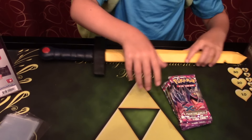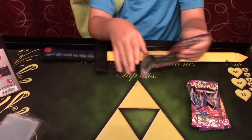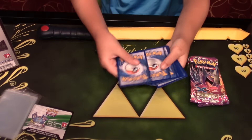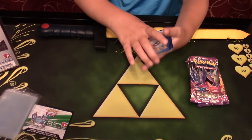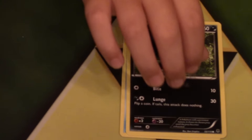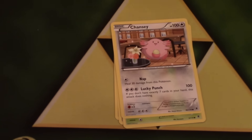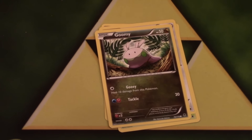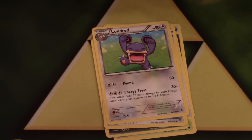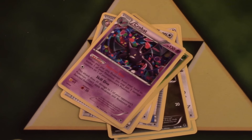I'm going to start off with my first pack. Good luck, Caroline. My first pack contains Finneon, Poochyena, Swadloon, Chansey, Goomy, and my uncommons are VS Seeker, Loudred, Holo Scope. My reverse is a Swadloon and my rare is a Crobat. So no points in the first pack.